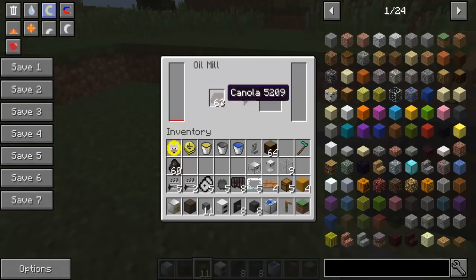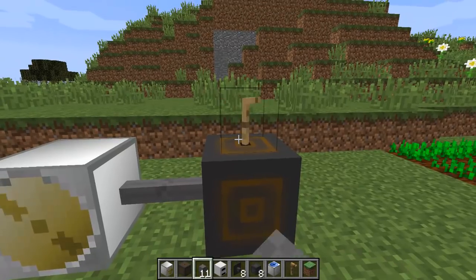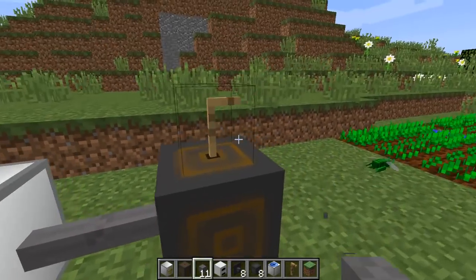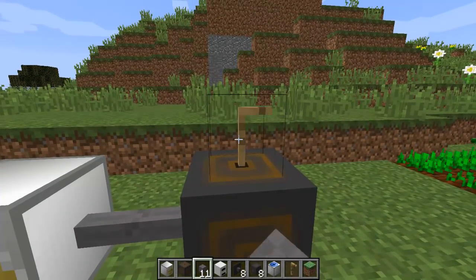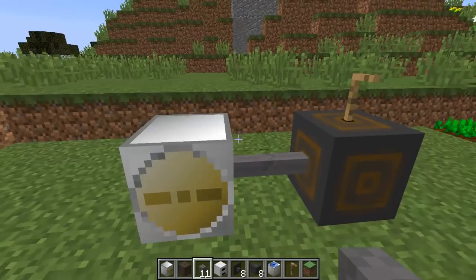There's a little bit of stored power in there and the canola does take quite a lot of effort. As you can see the mill is spinning around — it will eventually make some oil which is what we need, but we need to send this oil somewhere. So it makes some stored oil. It also makes a little bit of rape cake, which is the canola cake, and you can actually feed this to anything that eats wheat. So you can use that to feed your animals as well.